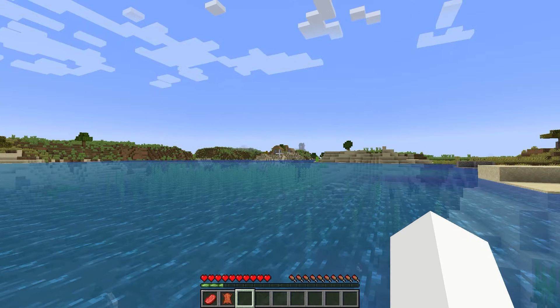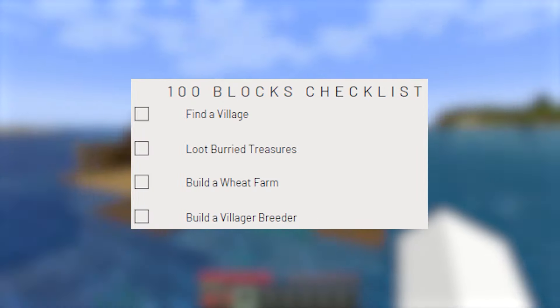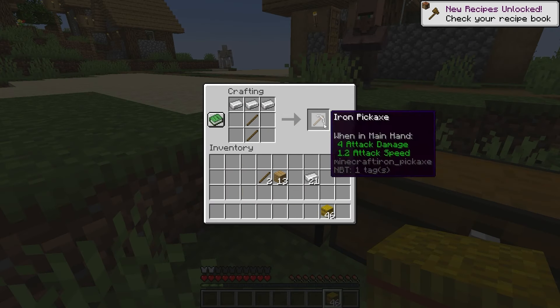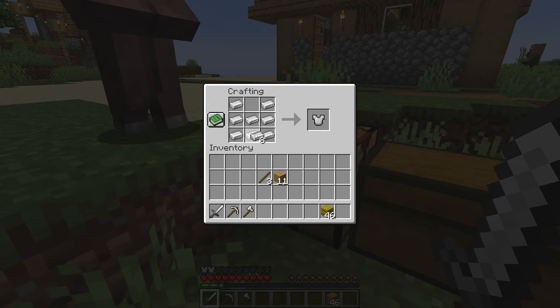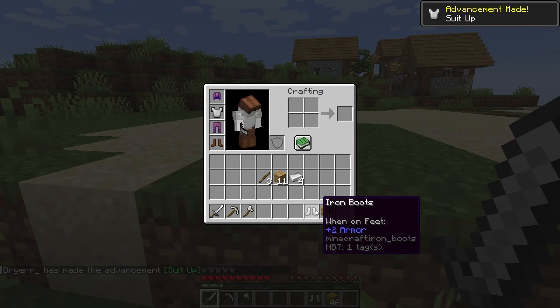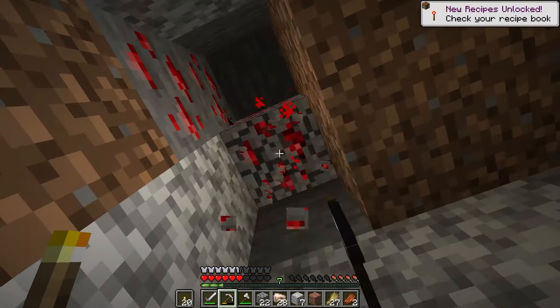Whilst going to loot a shipwreck, I found a village — so there's the first one of the goals complete. I found a treasure map in the shipwreck so I went to look for that. Then after spending a bit of time making some tools and armor, I hit up the mines to get some materials to build some farms.